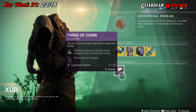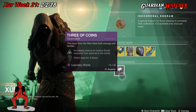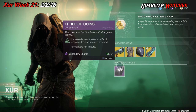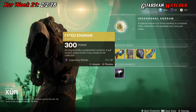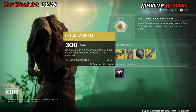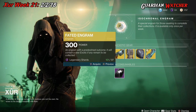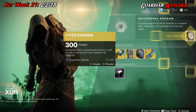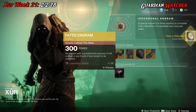For consumables, we have the Three of Coins, which gives you an increased chance to get exotic engrams for four hours. Last but not least, we have the Fated Engram. Let's see what we get this week on my Titan — I don't use it a lot. And we got the Crest of Alpha Lupi. Yay!